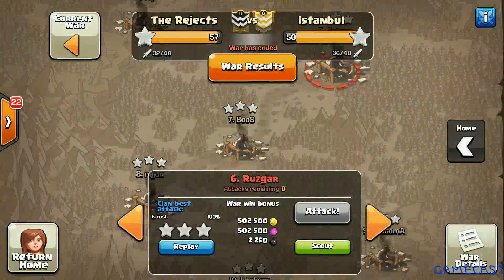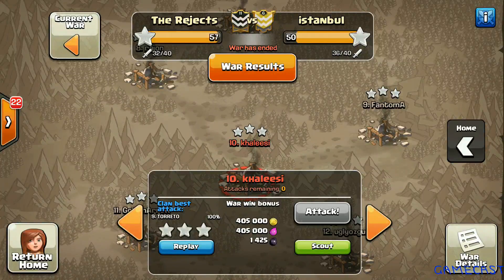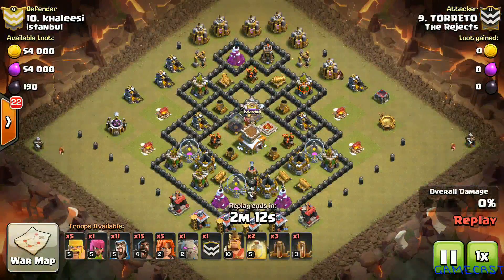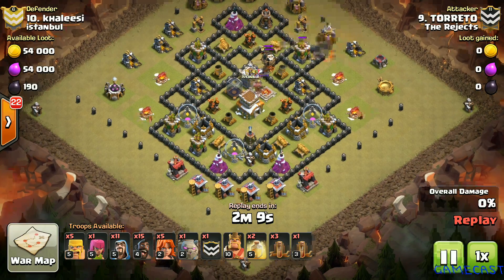The next attack is on number ten — a Town Hall 8 attack by our TH8 specialist Toretto. The base is completely maxed out but a symmetrical one. Toretto is going to exploit the Town Hall 8 meta with hogs, valkyries, and a golem. He is bringing max valkyries from his CC and is also running a quad quake.